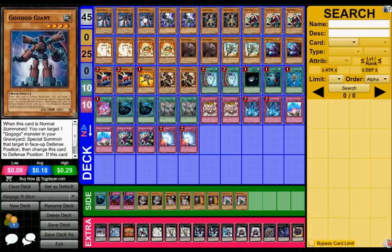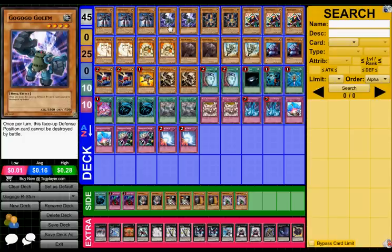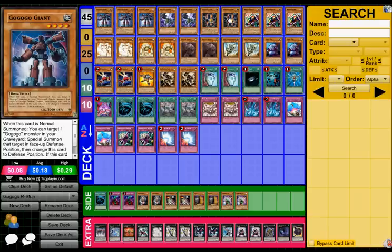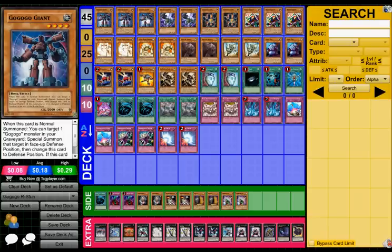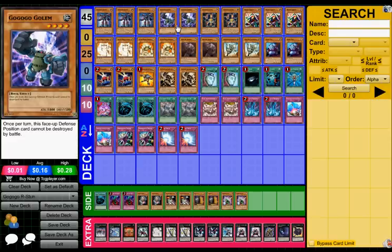I like the Goku Go engine quite a lot. Goku Go Giant, get Goku Go Golem, revive Goku Go Gigas — pretty good. I've got three Goku Go Giant because he can bring out any Goku Go monster from the Graveyard, including himself. So you've got Giants for Giant, Giants for Golem, Giants for Gigas, and just make Rainfall plays. They're rocks, so you can go Giants for some 2k attack.